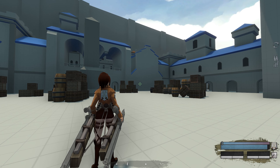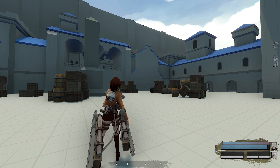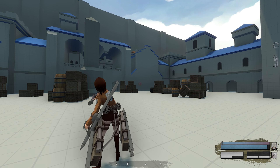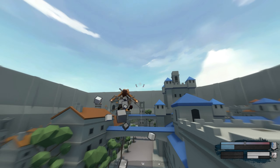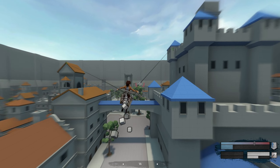You can do single reloads just like with the APG by holding R and left or right clicking. Shooting a single spear compared to both spears does behave differently.